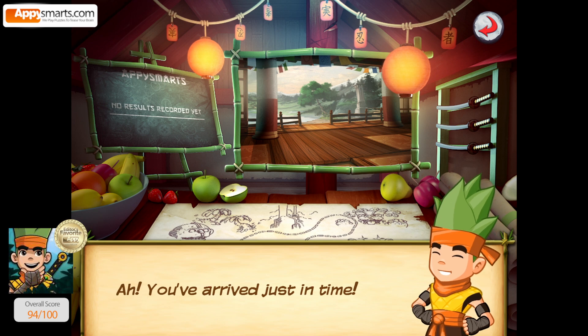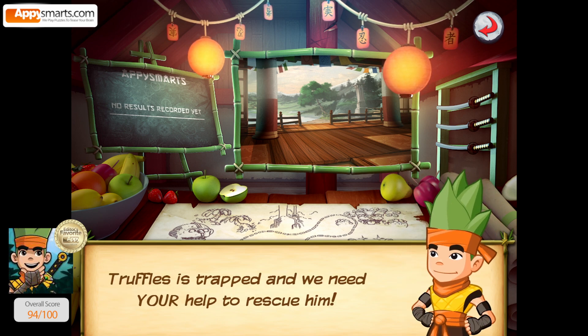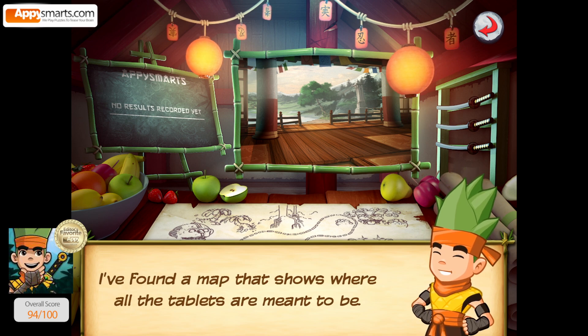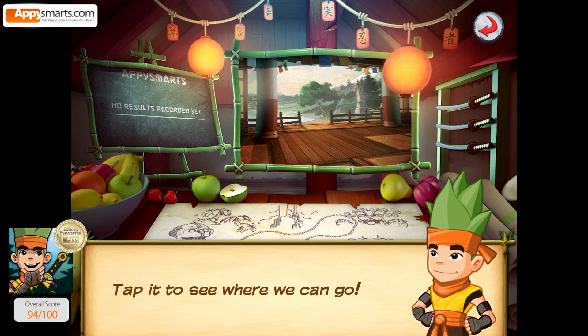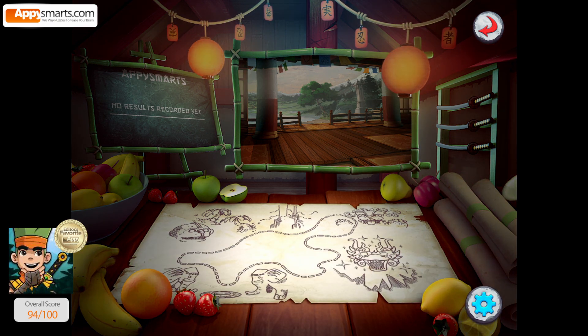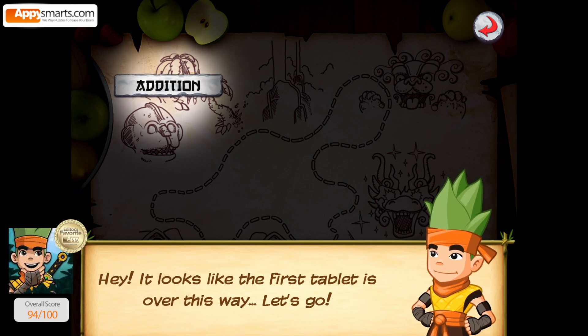Ah, you've arrived just in time. Truffles is trapped, and we need your help to rescue him. It looks like we have to find the lost tablets of Frutasia to free him. I found a map that shows where all the tablets are meant to be. Tap it to see where we can go. It looks like the first tablet is over this way. Let's go.